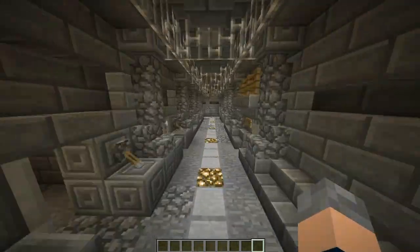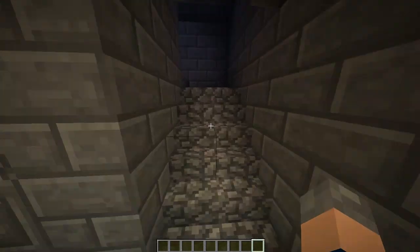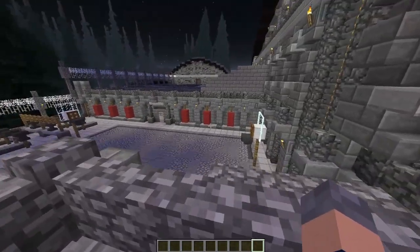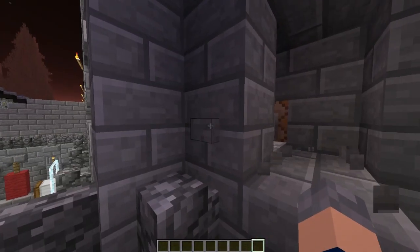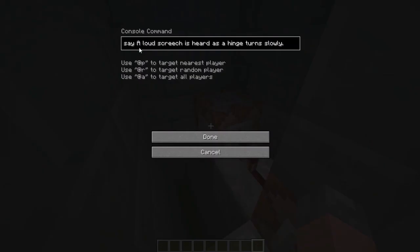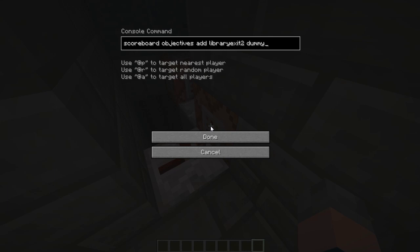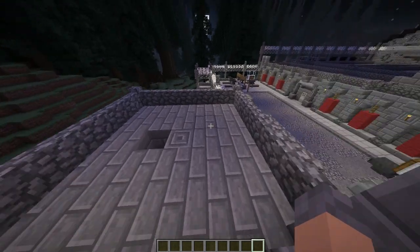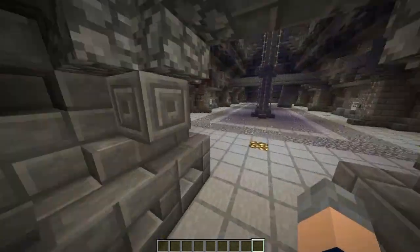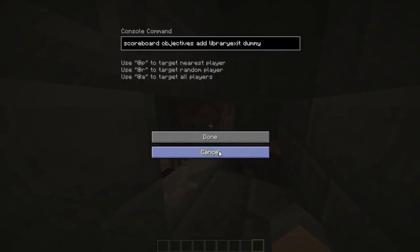The next part is the second way to escape — the new way of escaping in this map. It's pressing two buttons, and then a secret entrance in the library opens up. This is probably the most complex part, but I'll show you how it works. When you press the button, it says 'a loud screech is heard as a hinge turns slowly', but what it's actually doing is it's making a new objective — it's adding an objective: Library Exit 2, a dummy. The way this is different to everything else is it doesn't actually matter what score you have. And the other one — which is over here — is exactly the same, except instead of Library Exit 2, it's just Library Exit, and again that's a dummy.